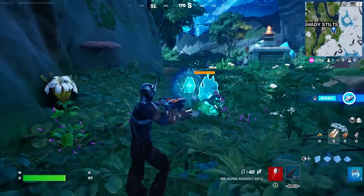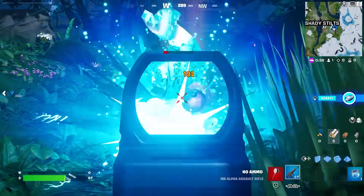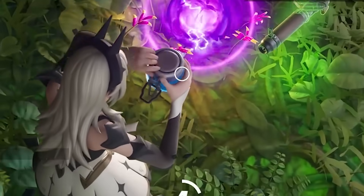There's also a new llama we initially saw at the end of the trailer that is finally here at the end of the season. It's supposed to drop the new mythics, so if you find it you're guaranteed to get them. The first mythic is called Hollow Purple.